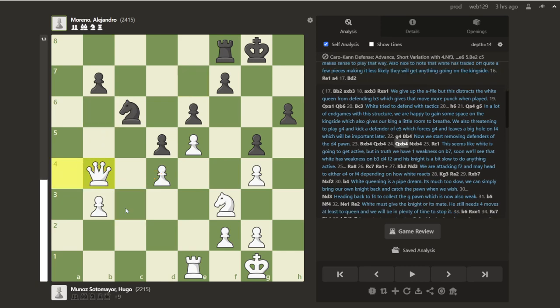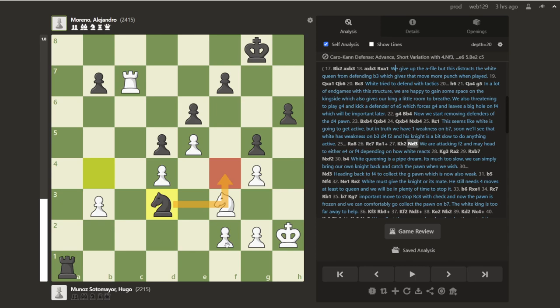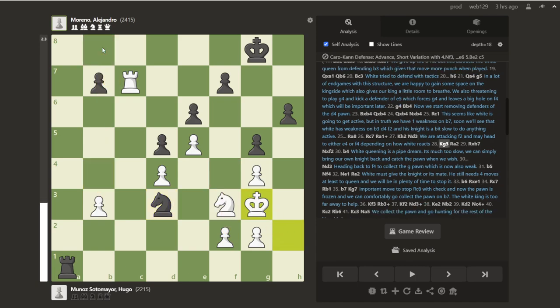Bishop takes, queen takes, and again we're happy to continue trades. The knight comes in, and now rook to c1. At first sight this looks like maybe white's going to get active or we're going to have trouble. But if white tries to get active here it's simply bad. We're going to go rook a8, get active ourselves. He tries to go after the pawn, we give a check, forces the king back away, and now knight to d3 — already eyeballing this f4 square we talked about earlier, hitting this pawn on f2. Sure, we're going to give up the b7 pawn, but this is going to take so long to generate any actual counterplay.